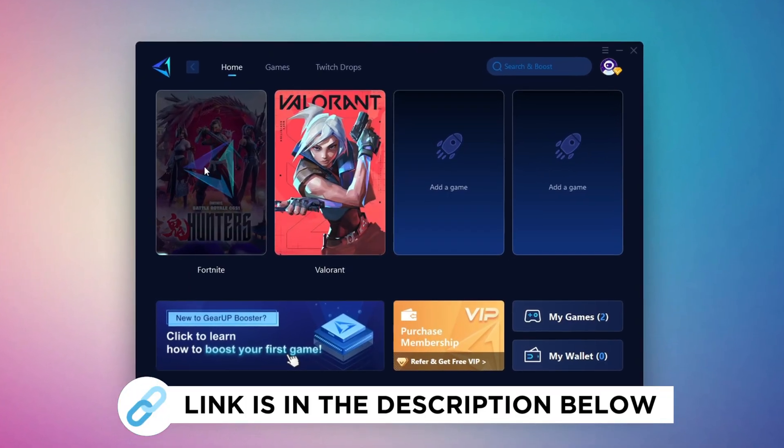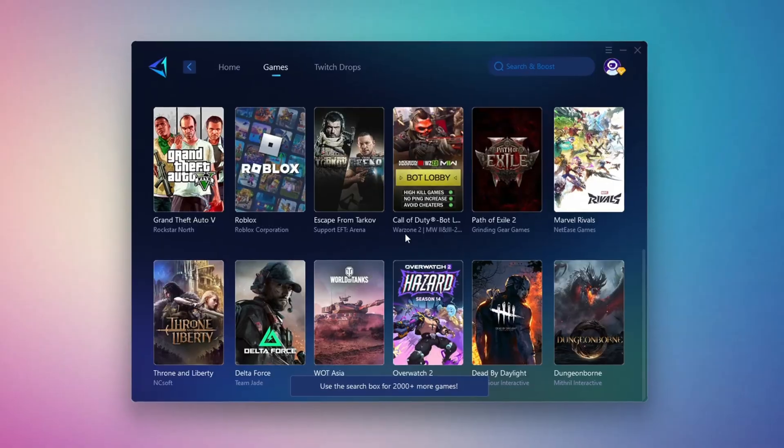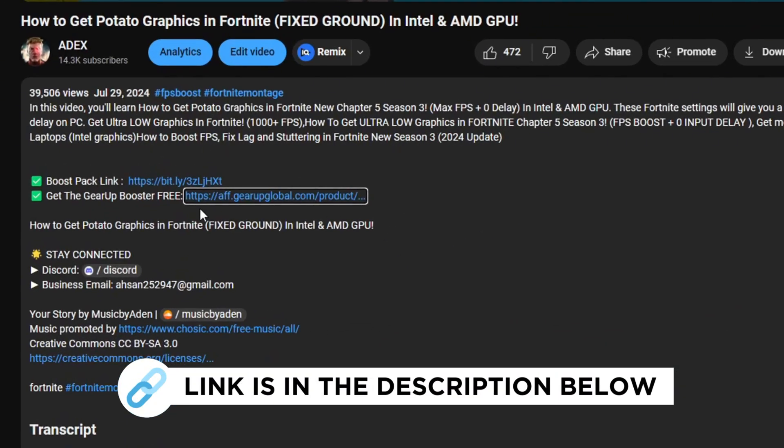GearUp Booster is a great tool that helps reduce your ping while playing games, and it works with both wired and wireless connections. Download it safely from the official website using the link in the description, and enjoy lower ping.